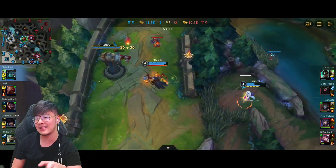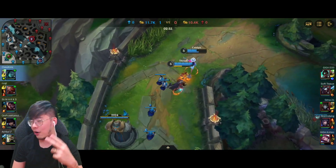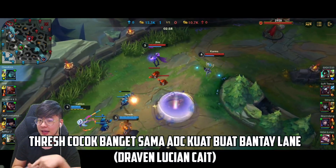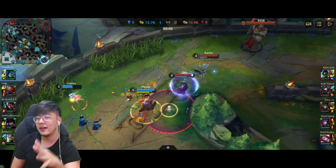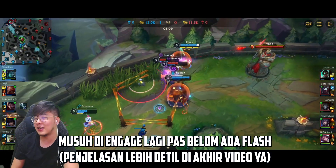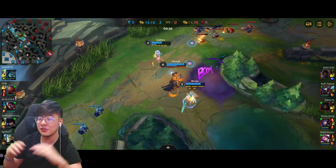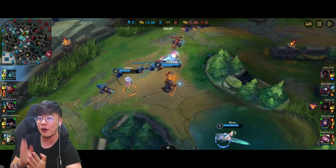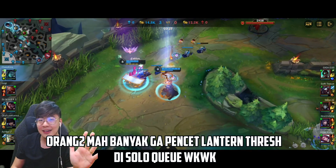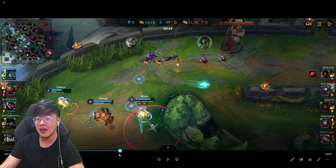Itu semua cuma bisa terjadi karena Thresh sama Caitlyn menang lane. Kalau kalian mau bot lane yang bisa langsung menang, salah satunya Thresh udah pasti. ADC yang cocok bisa Lucian, Caitlyn, atau Draven — yang agresif-agresif di awal. Disini play yang bagus banget: Thresh masuk jarak Jin, Flay, dia auto attack, terus narik, sambil taro Lantern. Karena si Riven-nya udah nungguin di bush — Trash sambil combo: narik musuh, taro Lantern ke belakang, langsung muncul di depan musuhnya. Itu geng yang sempurna.